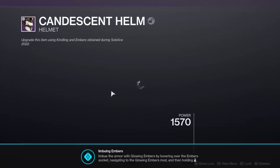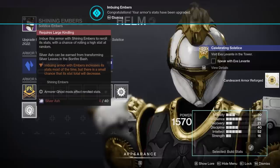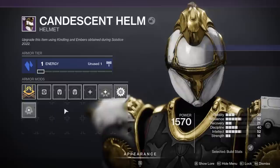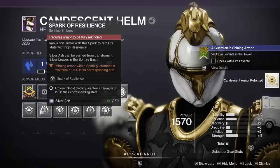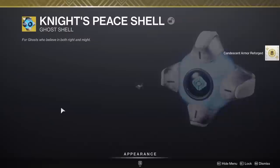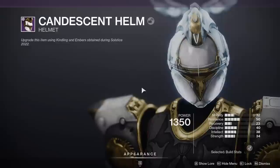Silver Ash is used to upgrade your Candescent armor. You throw some kindling into your armor first, then use 20 ash to upgrade the stats of the armor piece, which unlocks the next tier of kindling and ash. Another 2 kindling and 40 ash gets you to the final tier, and 60 ash along with 3 kindling is required for that final upgrade. On the final tier, you are able to select which stat will roll with at least 20. You can combine this with a ghost mod that focuses armor with 10 of a selected stat, enabling very specific stat targeting — for example, at least 20 resilience and at least 10 recovery.